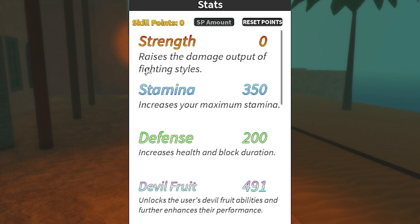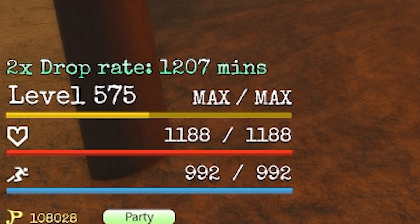As you can see, I have 0 in strength, 350 in stamina, and 200 in defense, which gives me 1188 HP and 992 stamina.